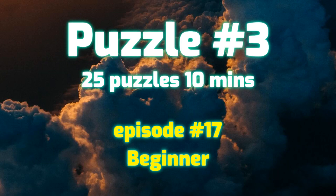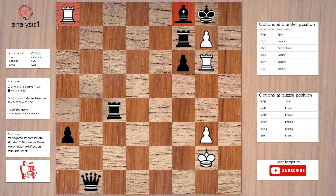Let's see the next puzzle. The threats are: rook takes bishop, check; rook takes pawn — promotes to queen, check; promotes to rook, check; promotes to bishop, check; promotes to knight, check. Also rook takes pawn.